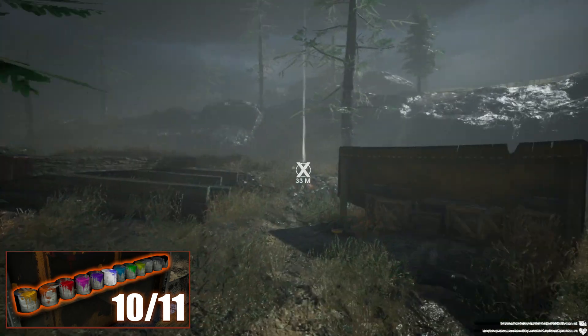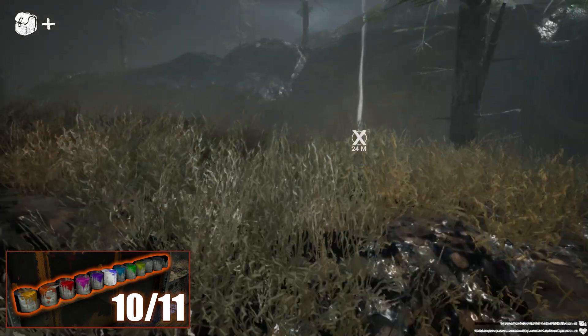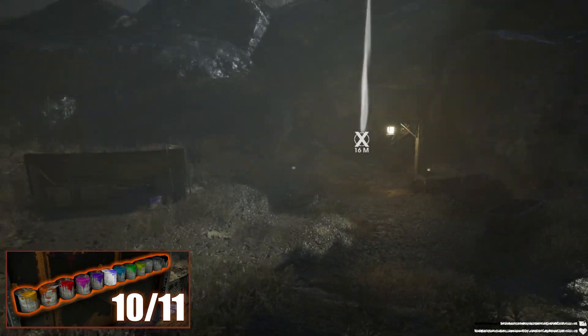The next one is in the middle of the map. There is a side quest to get a jar of pickles inside a cave. Next to that cave, the bucket is located inside a tent.